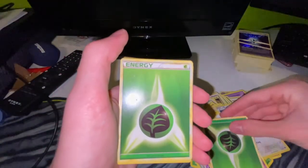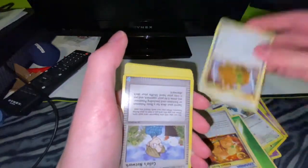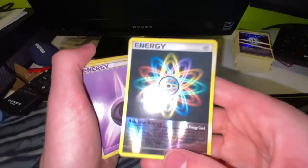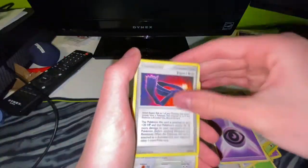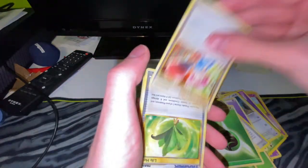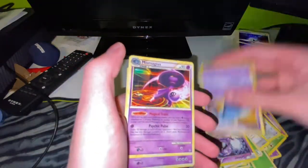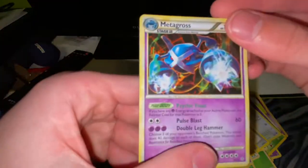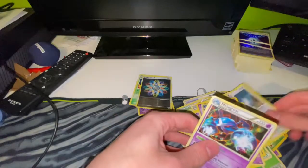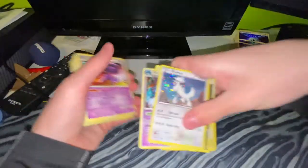Oh is that a hollow Furfrou? Go on, you got a nice hollow Furfrou - love to see it. A lot of energies - I was a freaking Ash Ketchum in this home. Reverse hollow looking energy, Chansey. Maybe a Metagross hollow - kind of, maybe. That rubber band pack was alright - we had some decent cards in there. Furfrou.